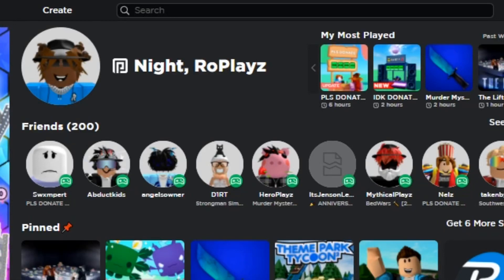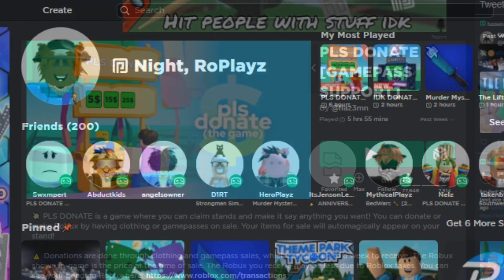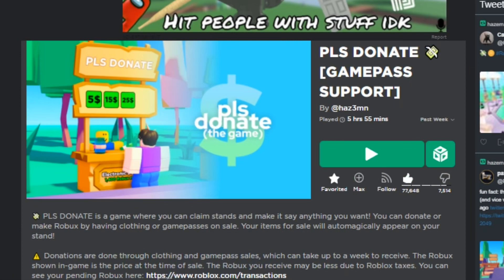Hey everyone, it's your boy roleplays and I'm back with another video. Today I'm going to be showing you how to add a game pass into the Please Donate game. Please Donate is a game where you can literally earn free Robux — all people have to do is donate Robux to you and it goes to your account. Also, don't forget to like and subscribe because I'm doing a Robux giveaway. All you have to do is like the video and subscribe.